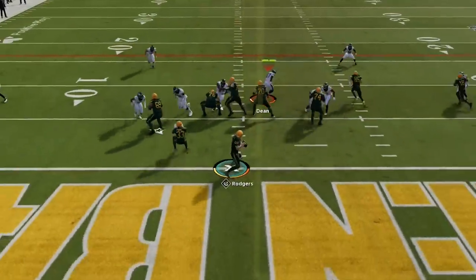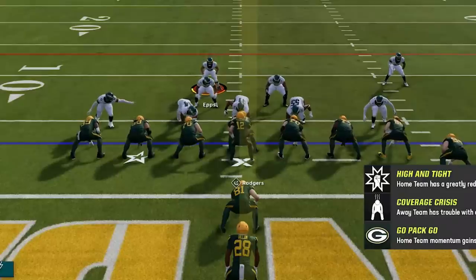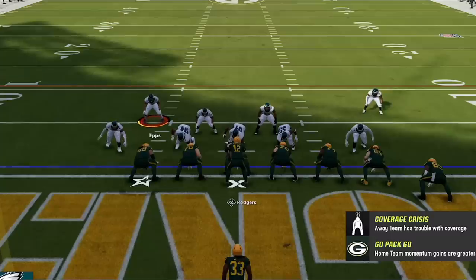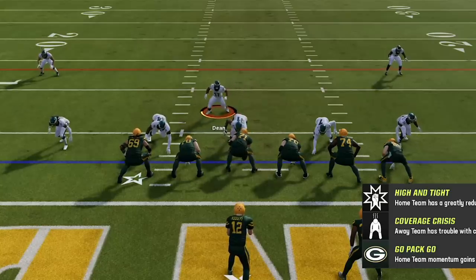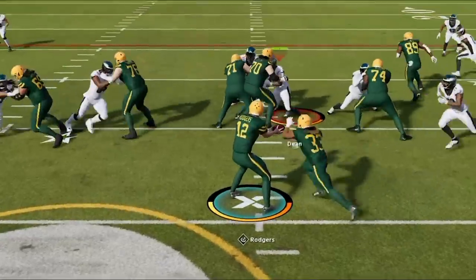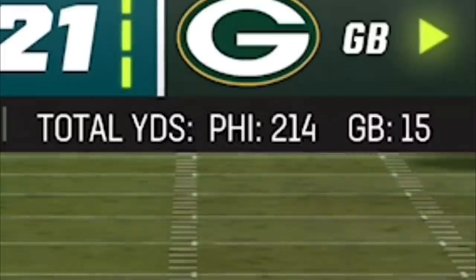This is the most overpowered defense in Madden 23. It pushes run plays backwards, and it gets so much pressure it will shut down your opponent's entire passing game. If you want to see what defense I'm using to get results like this, stick around after the intro.